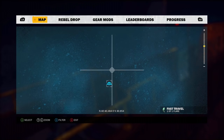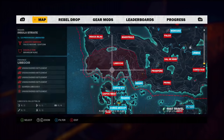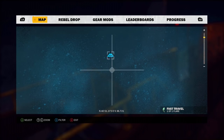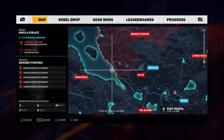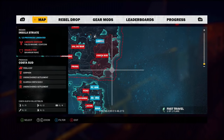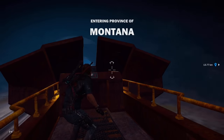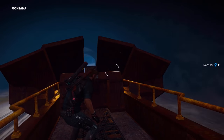I'm just gonna call this hidden weapon locations. To find them, what you're gonna need to do is ride one of the trains that go through the tunnels. You pass through bases and territories, so you're just gonna want to ride a train.